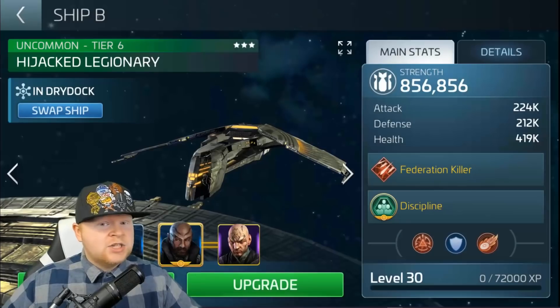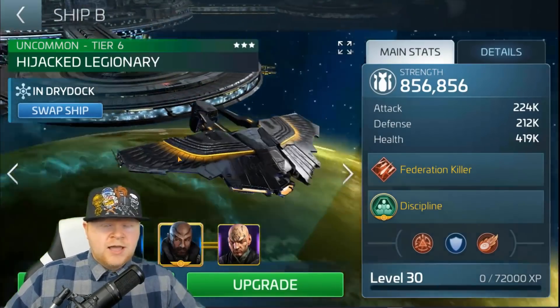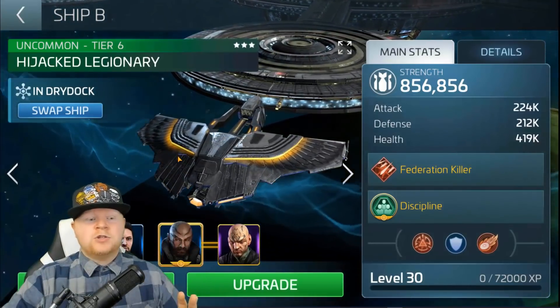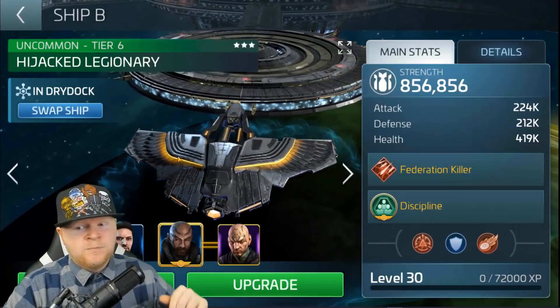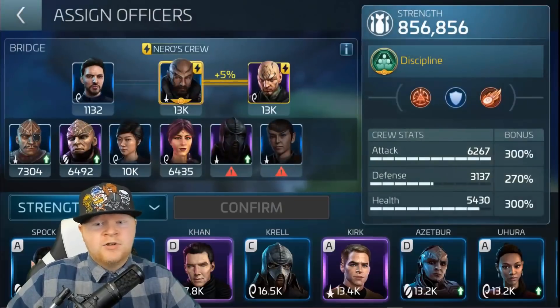I've got a Hijacked Legionary here just to show you what a tier 6 Legionary looks like. The Hijacked and the regular Legionary are the exact same battle strength. You do lose faction bonuses with the hijack, and you can never recycle it — so if you get it, it's only for looks. But in terms of a basic crew loadout for low levels...